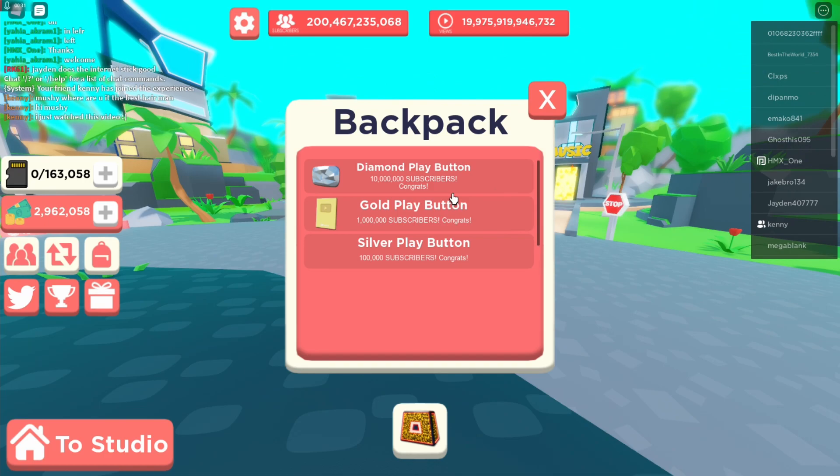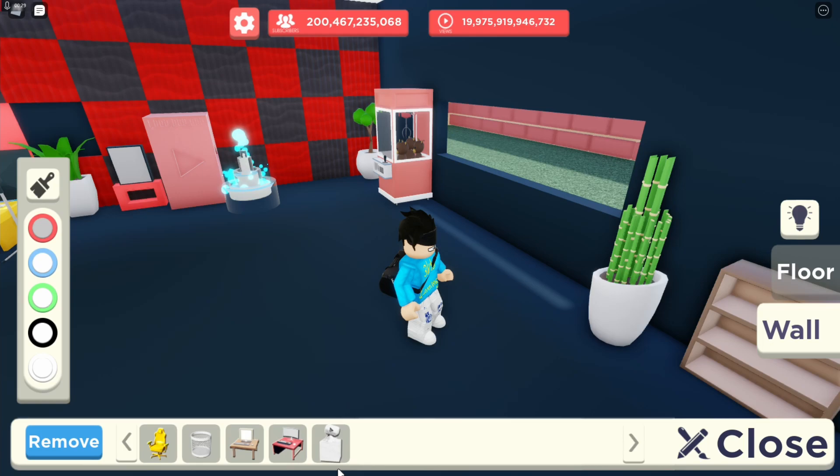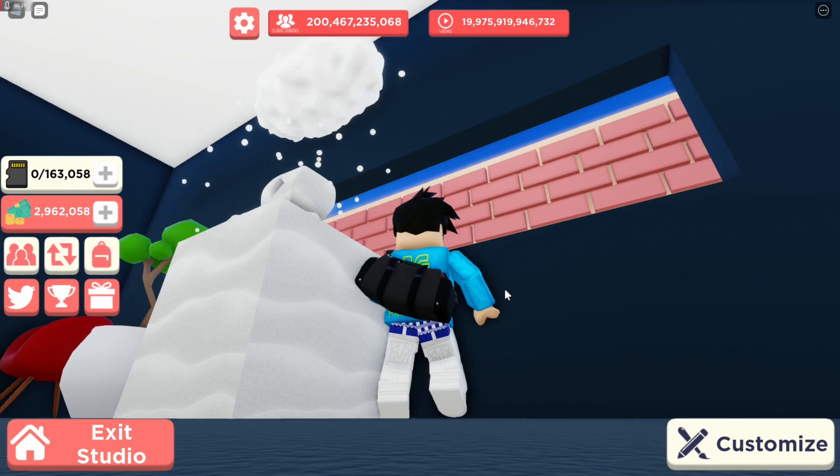Once you redeem the code, you want to go to your studio right here, go inside, hit customize, and it shows right here in your inventory. It doesn't show in your backpack. So once you get it, it's not going to show in your backpack. Let's rotate it like that, and there you have it.